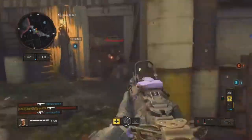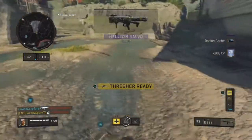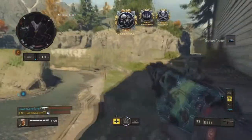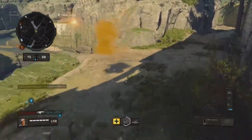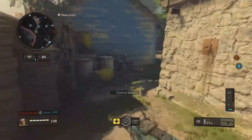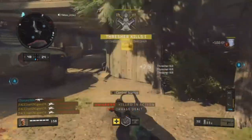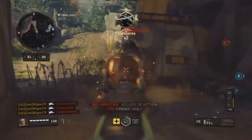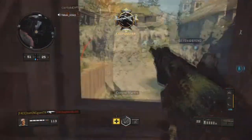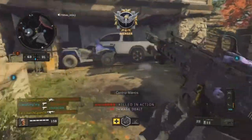My biggest problem in Call of Duty Black Ops 4 right now has to be the spawn system — it is so bad. I've never seen it this bad since Modern Warfare 3, where you could easily spawn trap. It's been years since spawns have been this bad, because at different points in the match you spawn in the middle of the map or right in front of enemies. It's just super weird.